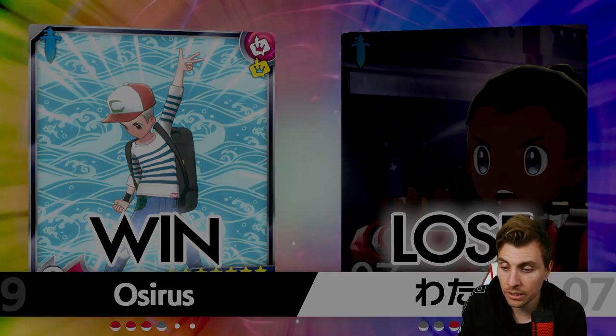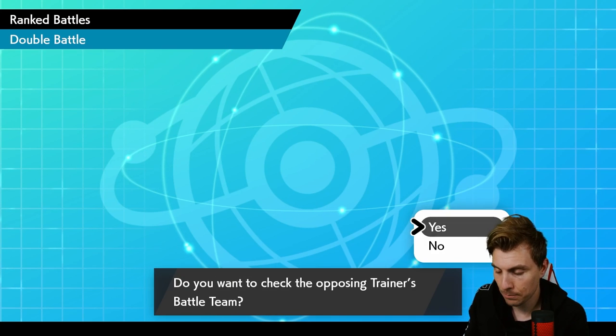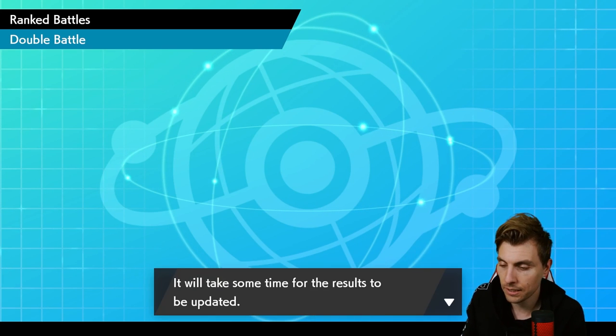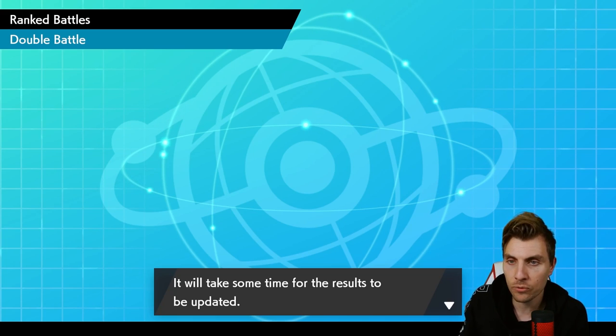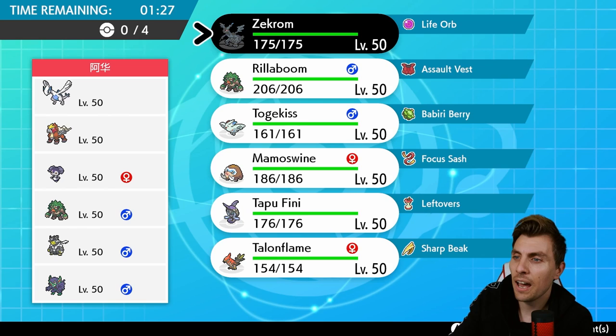Dealing with Xerneas isn't a great matchup for this team honestly — you have to play it super carefully, but you do have ways to deal with it. As I mentioned, Talonflame, which we didn't even bring to that game, is a way to deal with it. Very good game to my opponent — nice one for us to kick off with today, and we'll jump into game two.